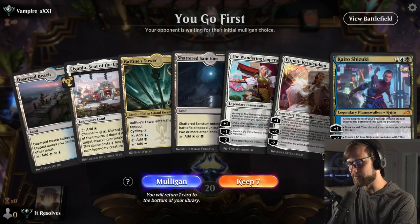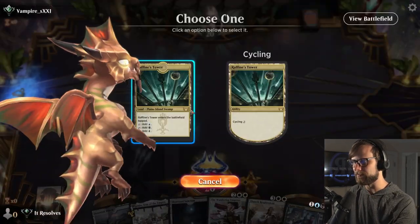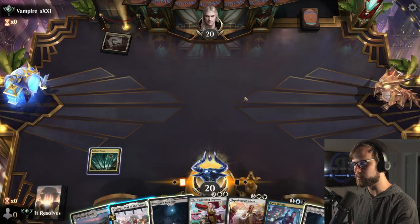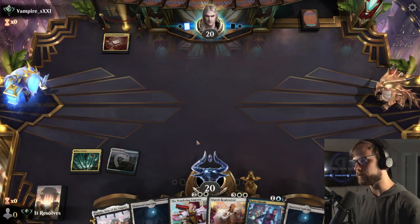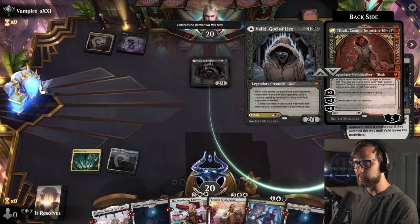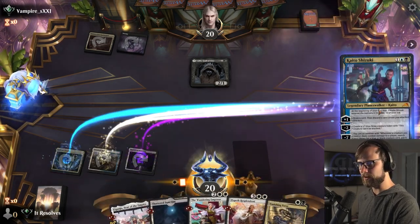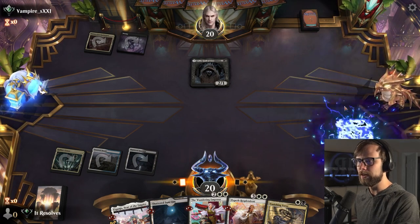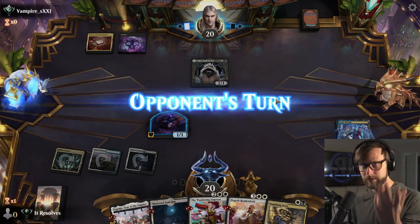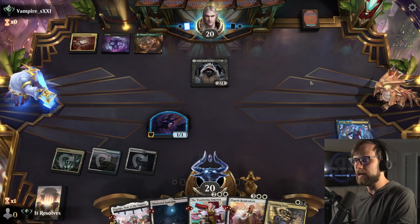Here we are for game number one with a very Planeswalker-forward hand. We do have a Kaito Shizuki and the Wandering Emperor with the lands to play both, so we'll give this a shot. I'm not super optimistic — I would love to have just a piece of interaction in the early turns. We can go ahead and drop this and leave the Seed of the Empire for later. The fact that Kaito basically just phases out of the game the first turn you play him is ridiculous — it makes him very difficult to deal with.